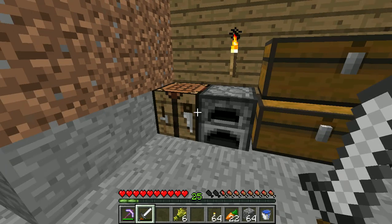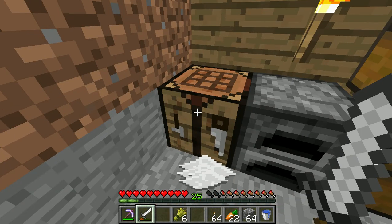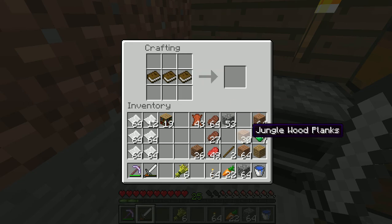At the moment I have 19 bookcases, which isn't a particularly even number, so I'm going to make a 20th — even though you only need 15 to get the maximum level 30 enchant from an enchantment table. That's really what I wanted: a high enchantment. Remember this recipe because I've done it so much.